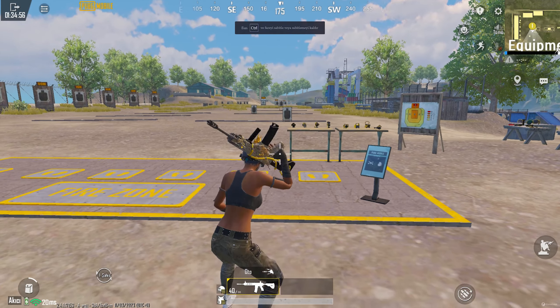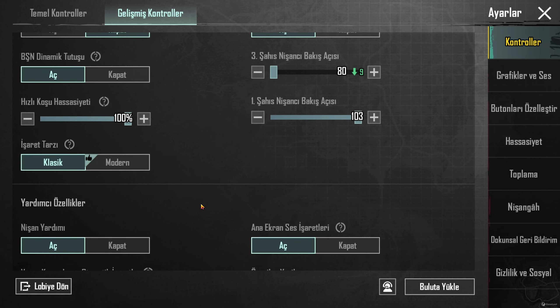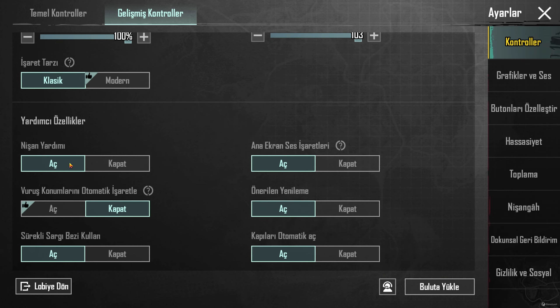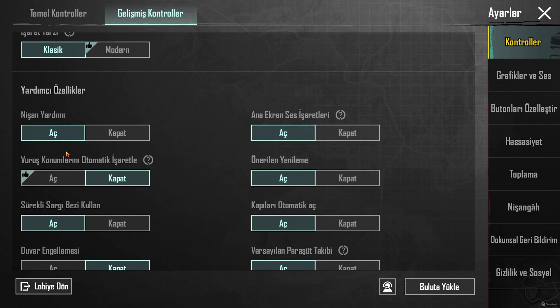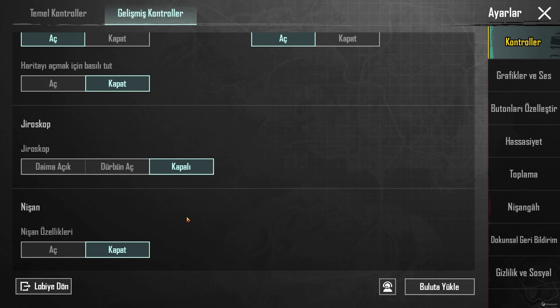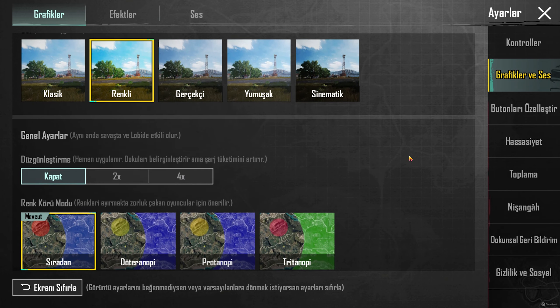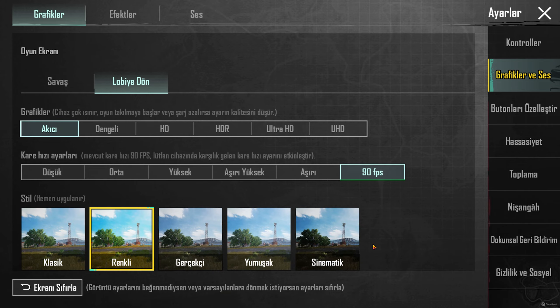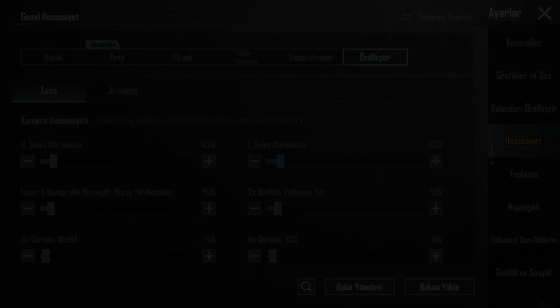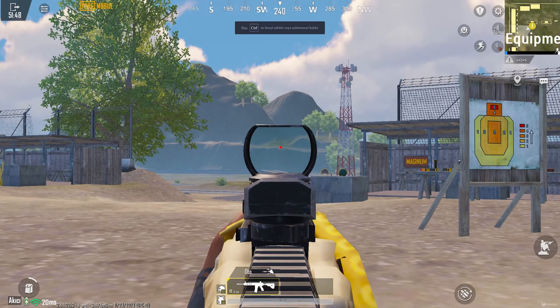Çarpan vuru sesleri açık zaten. Beşine değişim açık. Üçüncü şahıs bakış açısı çok güzel, tablet modu gibi, ama bunu kullanmanızı tavsiye etmiyorum; yakın temasta çok kötü oluyor. Nişan yardımı açık; uzak mesafe spraylarında baya işe yarıyor ama yakın temasta dezavantajı var, baygın baygına çekiyor mermiyi. Birazcık sıkıntı ama ben açık kullanıyorum. Duvar engellemesi kesinlikle kapalı olması lazım. Nişan özelliği de kapalı.